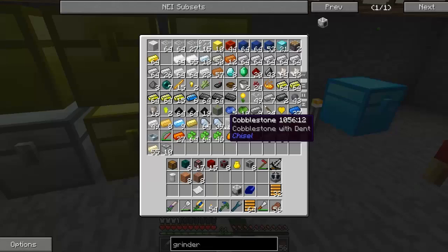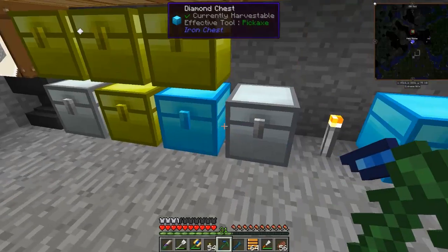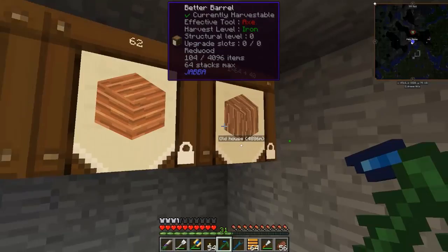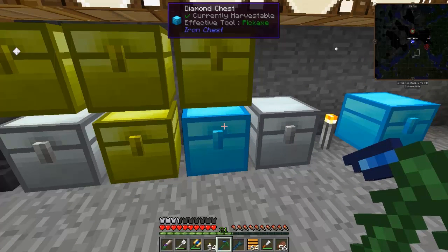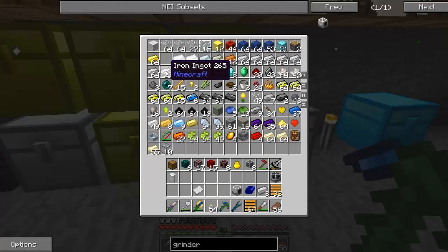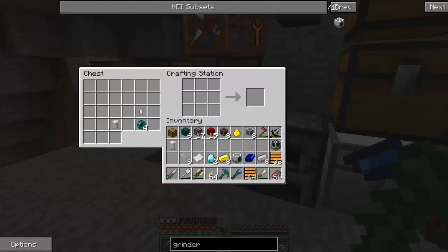It doesn't matter how much I try and plan it, there's always something I miss. I was about to make the wrong kind — I wanted a chest not a barrel. So I need eight planks. One diamond chest — tada! I just kind of like doing that.